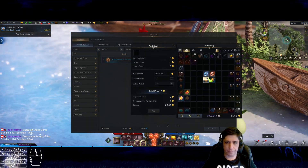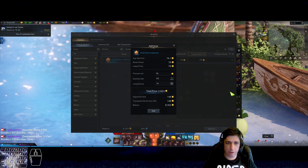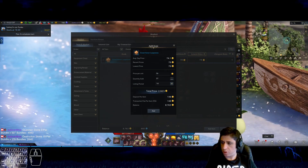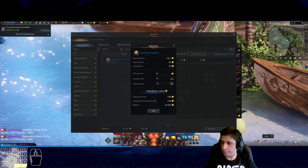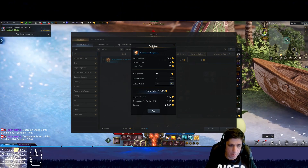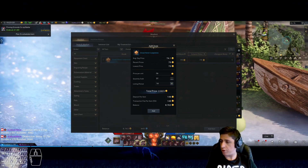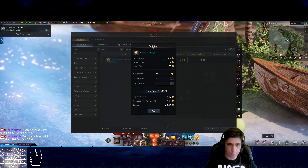79 per bundle — great honor lipstones. 79 per bundle times 37 bundles equals 2,900 gold.